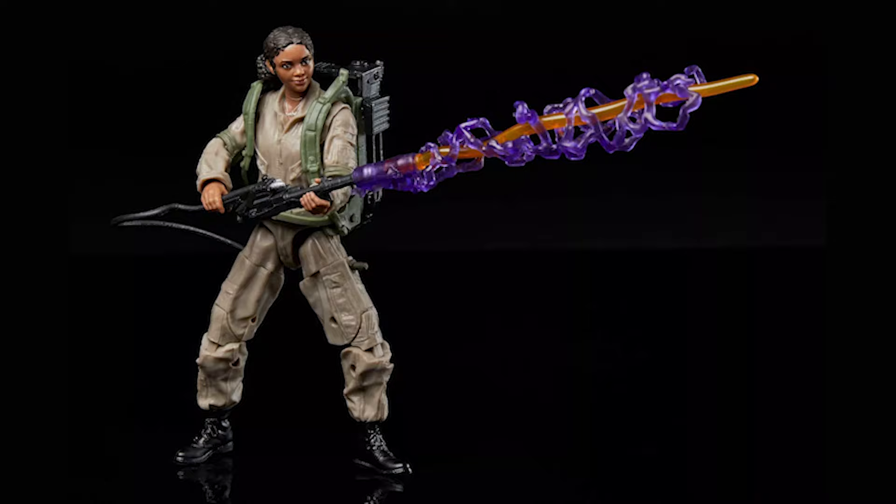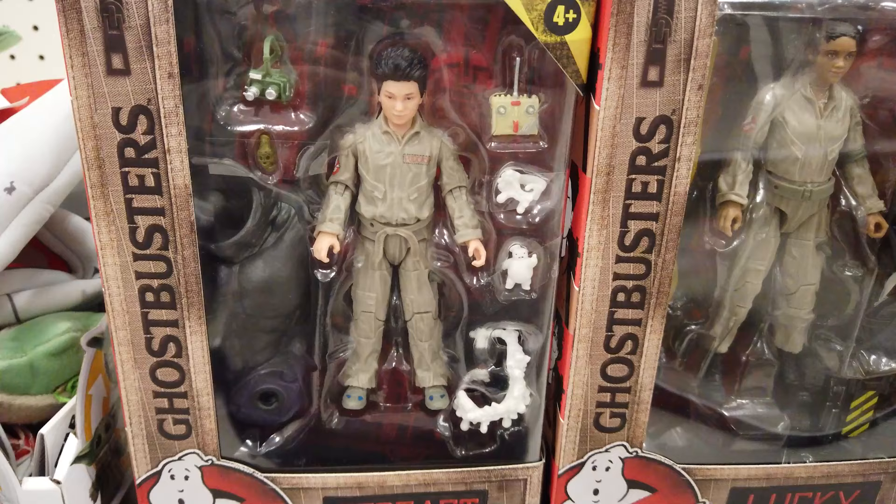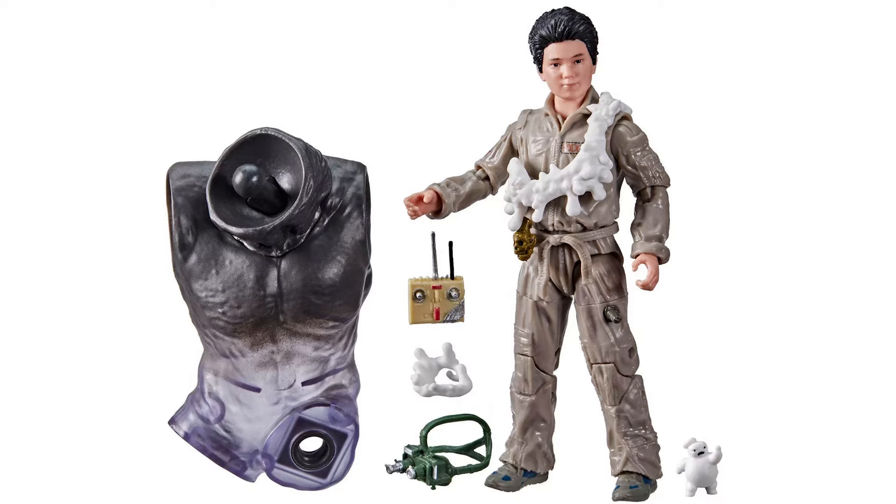Sure, he calls himself Podcast, and sure, he has a podcast, but don't box him in. He also likes gadgets and battling with Mini Puffs. With premium detail, design, and articulation, the 6-inch Podcast includes goop, RTV controller, ecto goggles, ghost whistles, and Mini Puffed accessories.